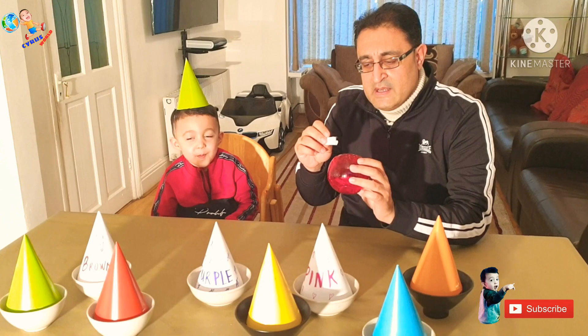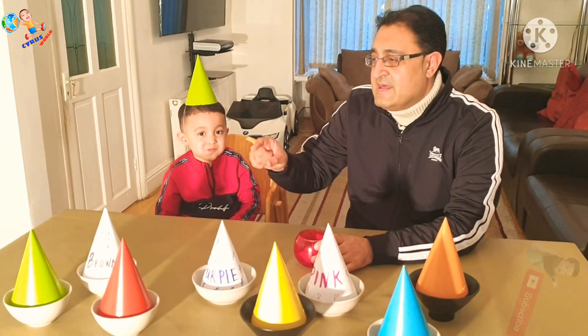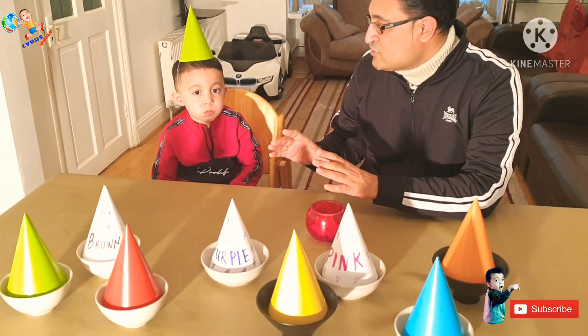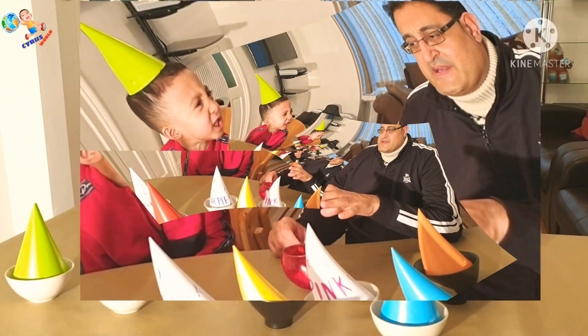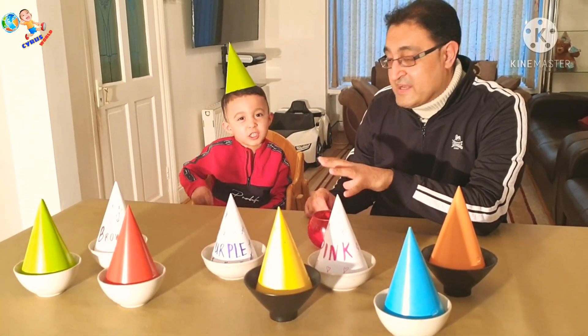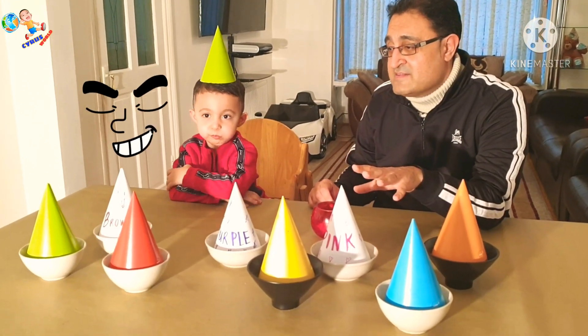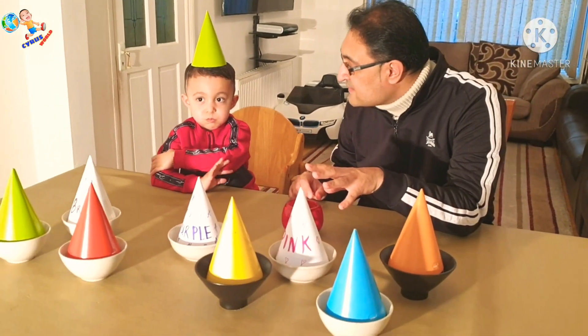We have to open the cards one by one — Cyrus opens one and I open one, and then we eat the food matching the colour. We have to make sure that we do eat the food. This is a twist because neither I nor Cyrus knows what's inside the plate. It's a surprise — only mum knows what's inside the plate.